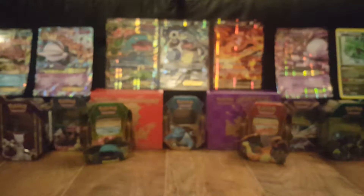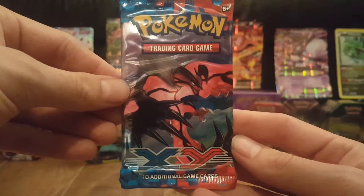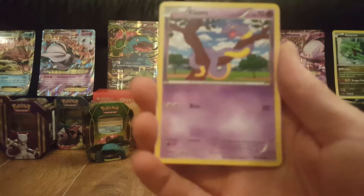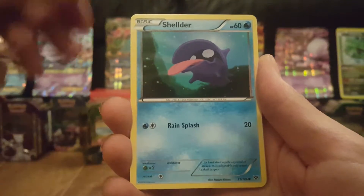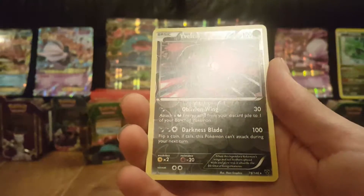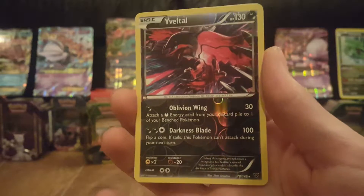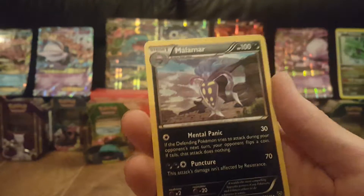This is the first of our XY packs that we are going to open. We start this pack with an Ekans, Fletchling, Sheldr, Talo, Timber, Kakuna, Corsola, Diggersby. Our reverse rare is the Yveltal, which is quite fitting considering we're opening both the Xerneas and the Yveltal tins. Nice rare card. And our rare in the pack is a Malamar, non-holo.